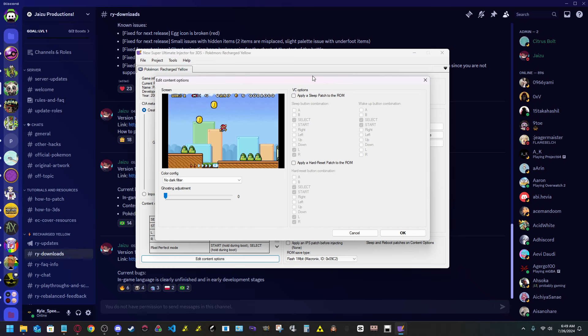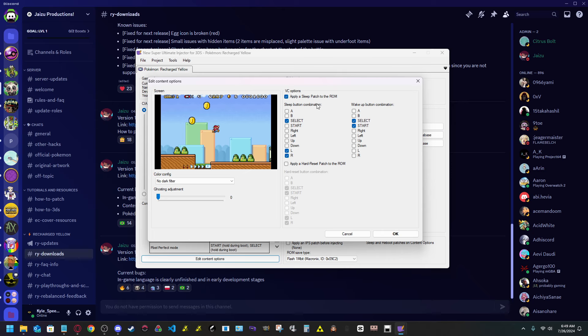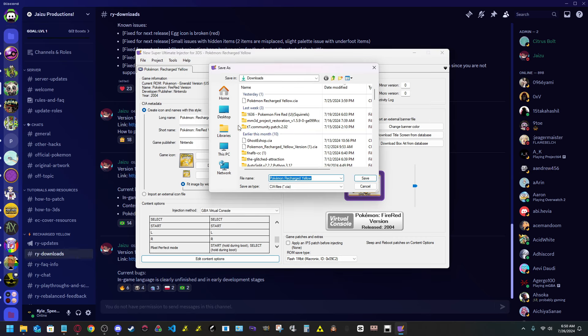Under 'Edit Content Options,' this is more specifically for VC stuff. You can do a sleep patch if you want, or a physical hard reset combo — like the GameBoy Advance's Start+Select+A+B, or by default you can do L+R+Start+Select. I do A+B+Start+Select since it's easier to reach. Once you have that saved, click OK.